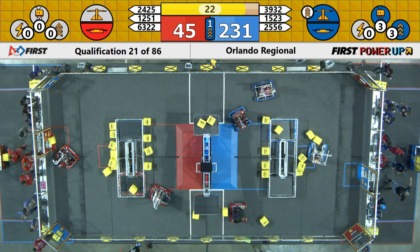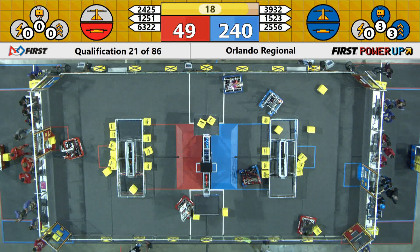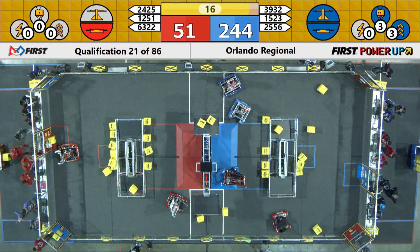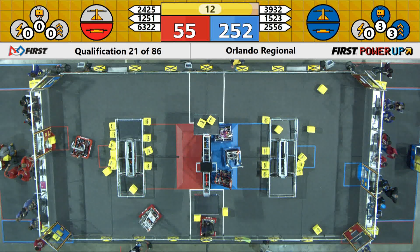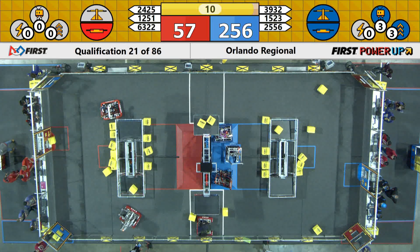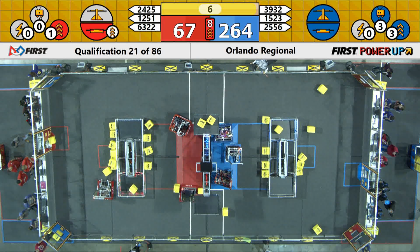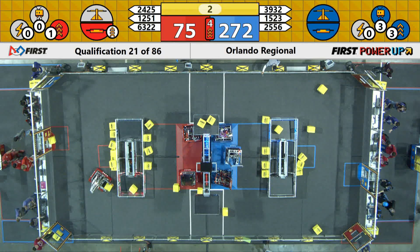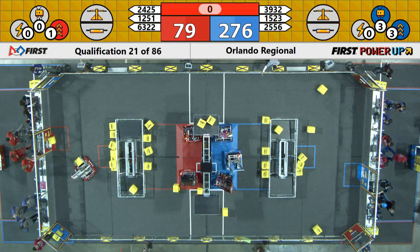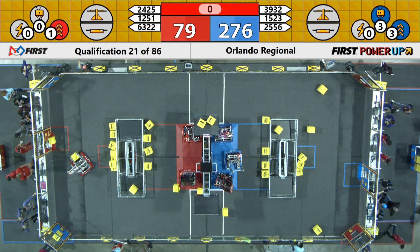Blue Alliance has firm control over that center scale with 20 seconds left — we are in the end game. There goes Mars, and Mechanics and Roaches now, all of them trying to get up onto that center platform. Five seconds left. There is a boost power up for your Red Alliance, but it's not going to be enough. Blue with the huge lead — looks like an easy win for Blue.